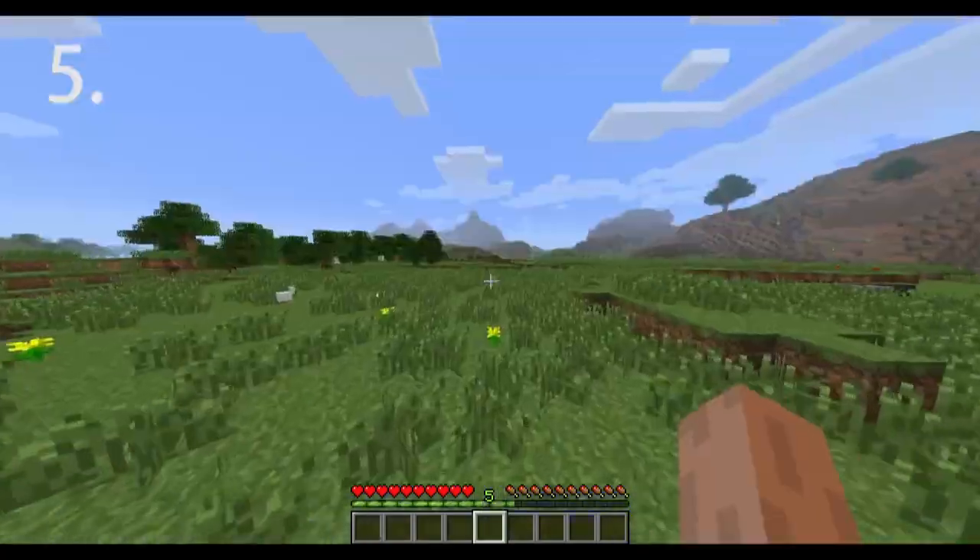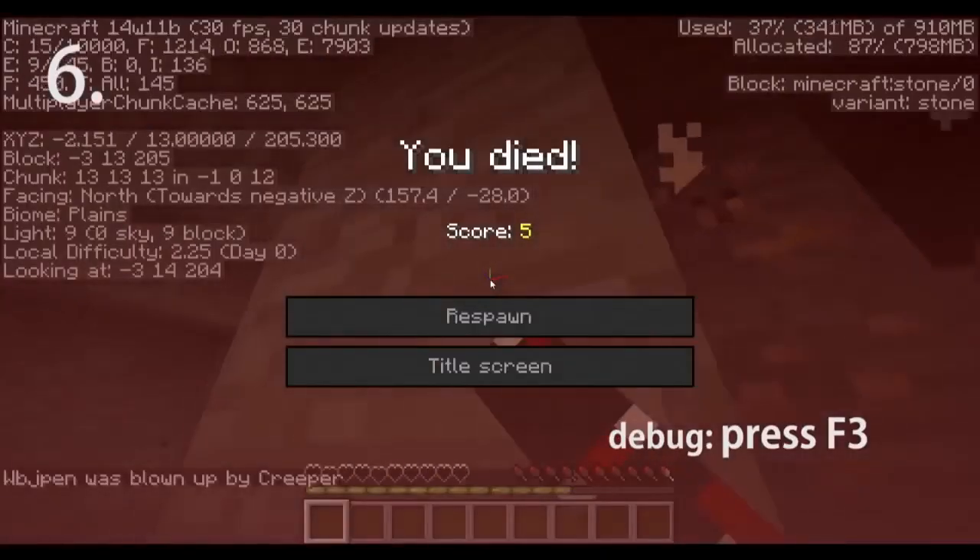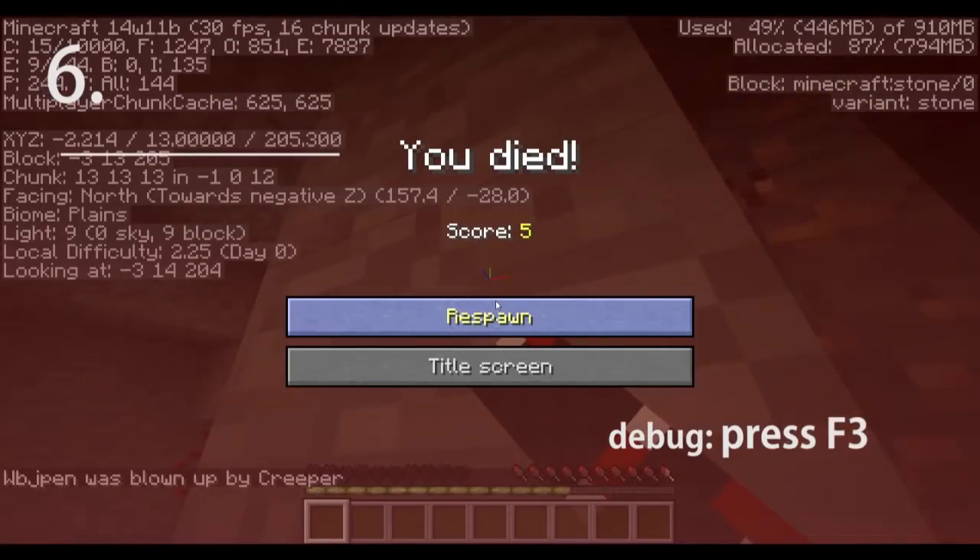Fish during rain for higher chances of catching fish. Sprinting and jumping make you go faster. When exploring or mining, have the debug screen on at all times so if you die, you can write down the coordinates and find your items again.